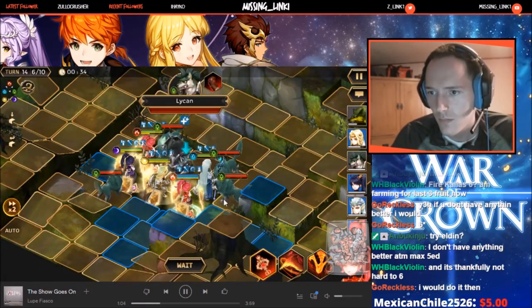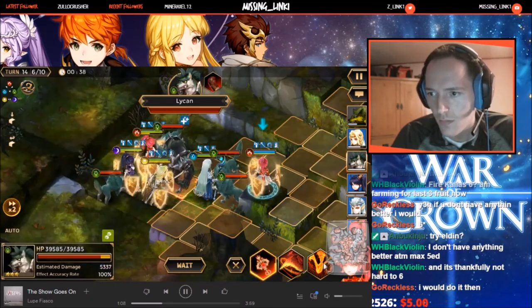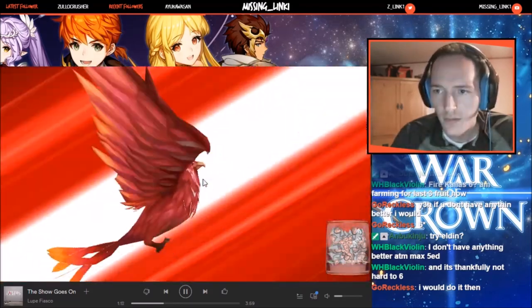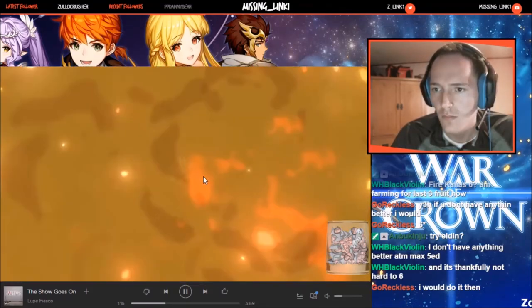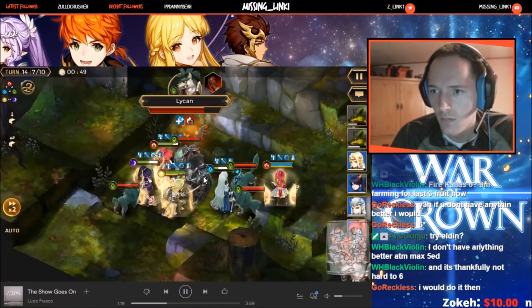The boss does a couple of different skills: an AoE attack, a buff for himself and the wolves, and then a stealth ability where he can't be targeted. I took in three mages — light Arndel from the story and then a mage rep — so there were the Zills doing really high damage.